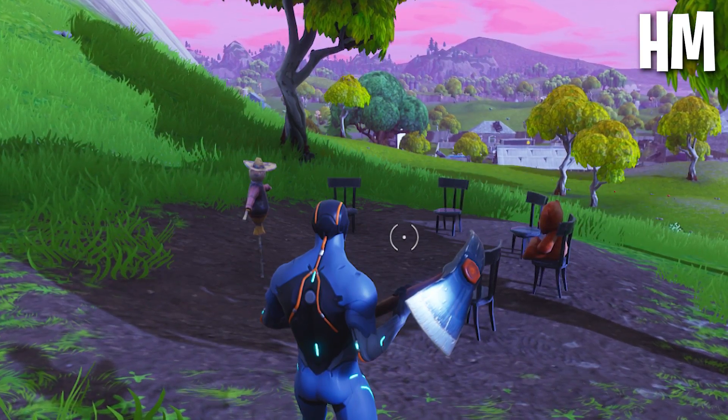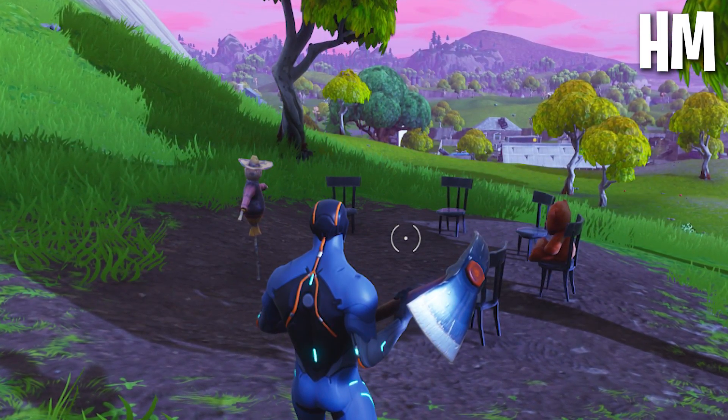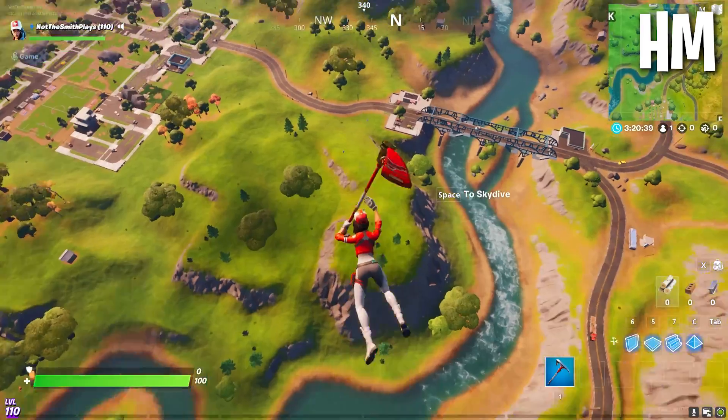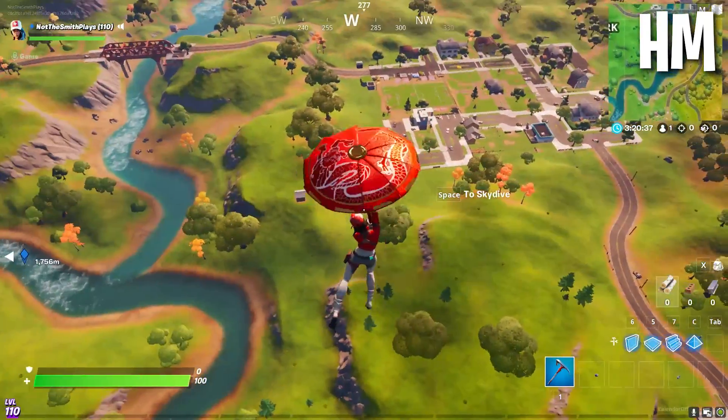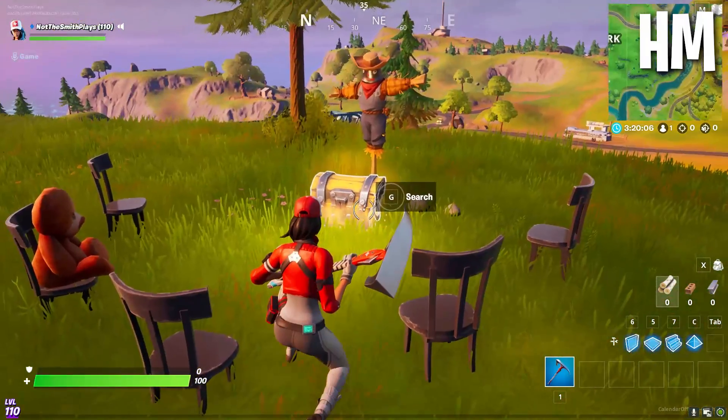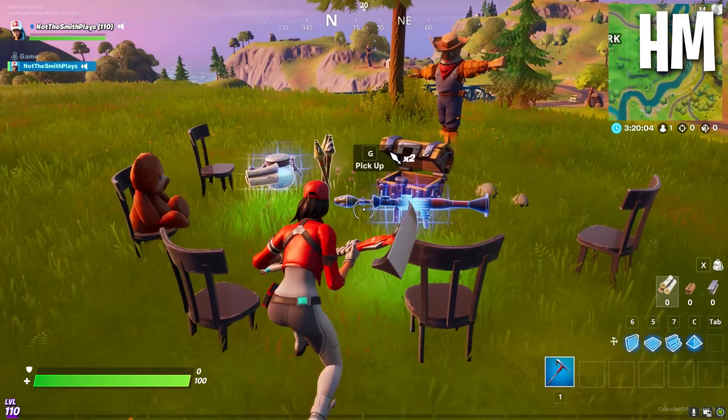Before we get to number one, here's a quick honorable mention. Remember the secret meeting taking place in the original map near Risky Reels and Wailing Woods — a teddy bear and a few other characters that kept meeting up, with a chest in the middle? That secret meeting has returned with chapter two and is now located in the southeast on a hill near Pleasant Park. Not really hidden at all, but it's a nice reference to chapter one.